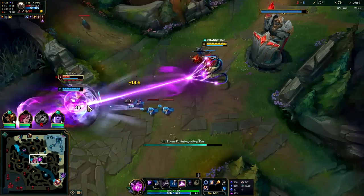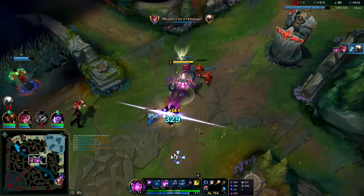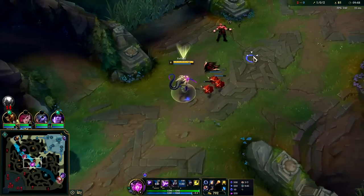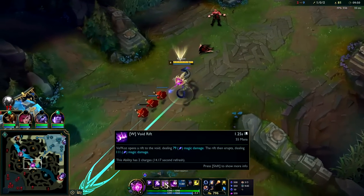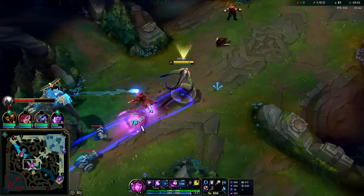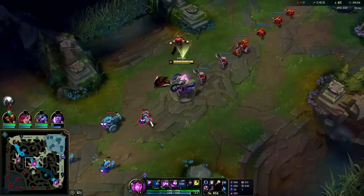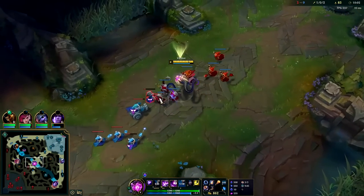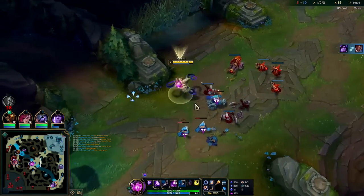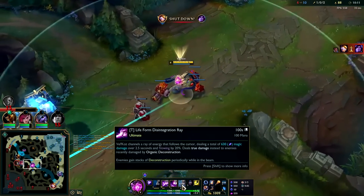If you've applied your passive to somebody within the last seven seconds, your R is true damage. Your R applies three stacks of your passive. Q applies one stack, W applies one to two depending on if you hit both sides, E applies one, and R applies three if you hit the whole thing. In a perfect world you want to hit them with your other abilities first to get as much true damage as possible off of your R.